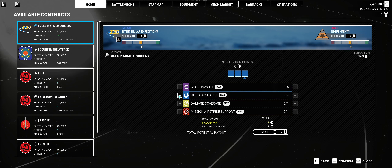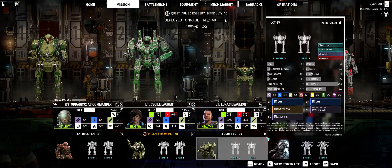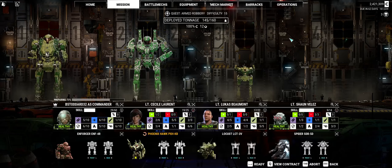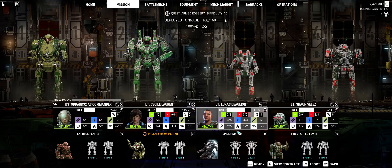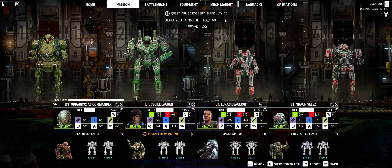We take salvage, or should we try to get paid salvage? That's what we're going with. We can go up to 160 tons. We are going to put you in the Fire Starter, and you will go into the Spider. I am dreaming big time. So we are actually right at the max, 160, and we're ready to go.